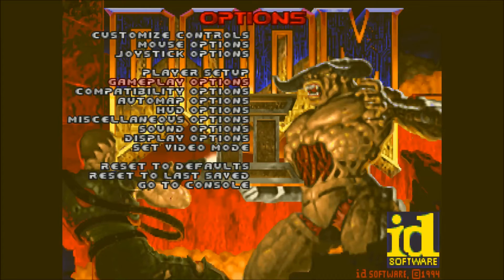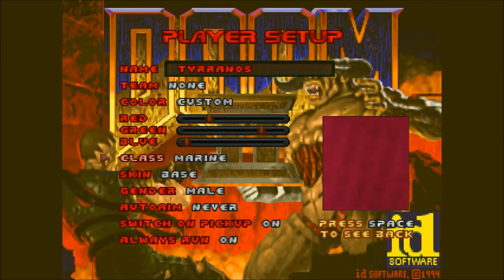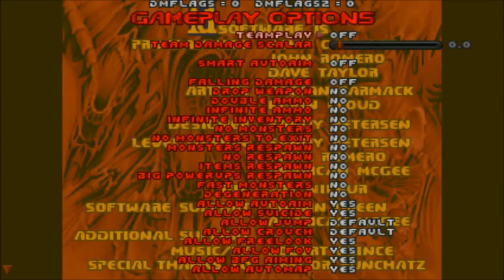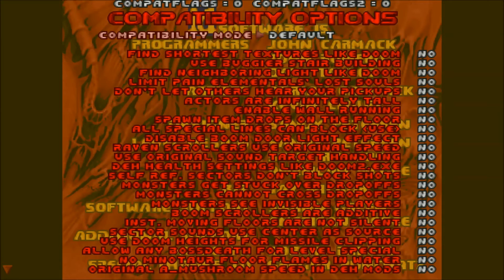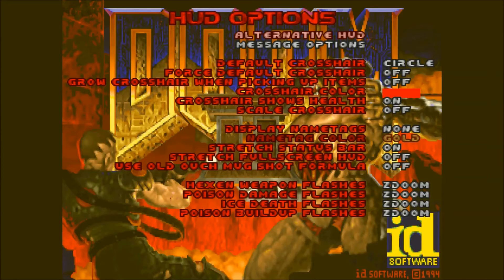Let's start from the beginning. For controls, there is nothing that could lag your game or cause problems. Mouse, console, joystick, player setup — here you can customize your character as you want. Also remember the always run option is over here. Gameplay options have some stuff you may want to change, more related to your guns. Compatibility options I have changed nothing here. Automap — nothing huge.